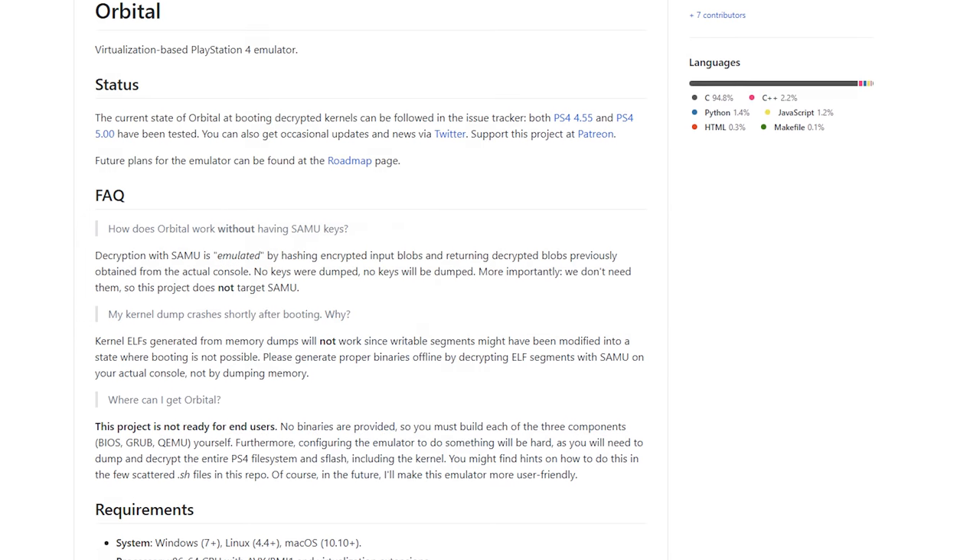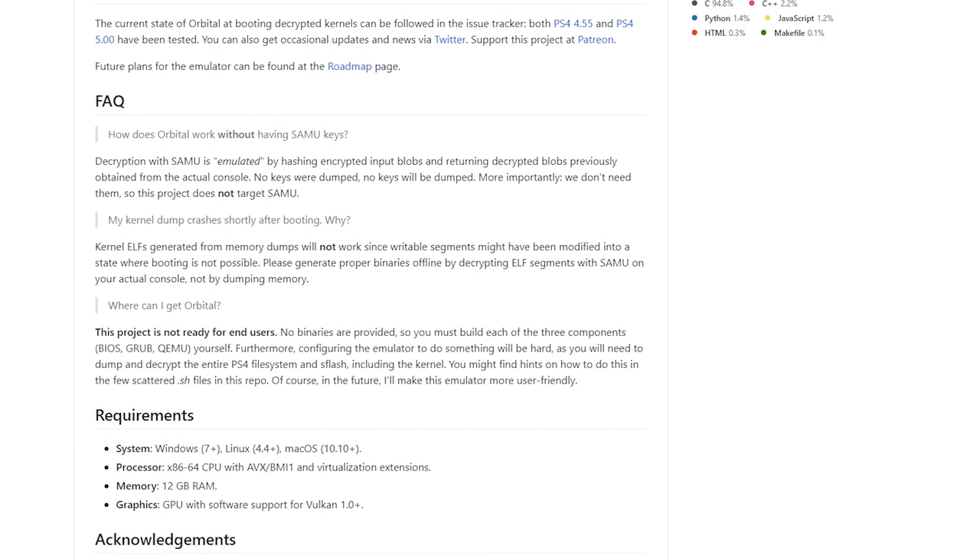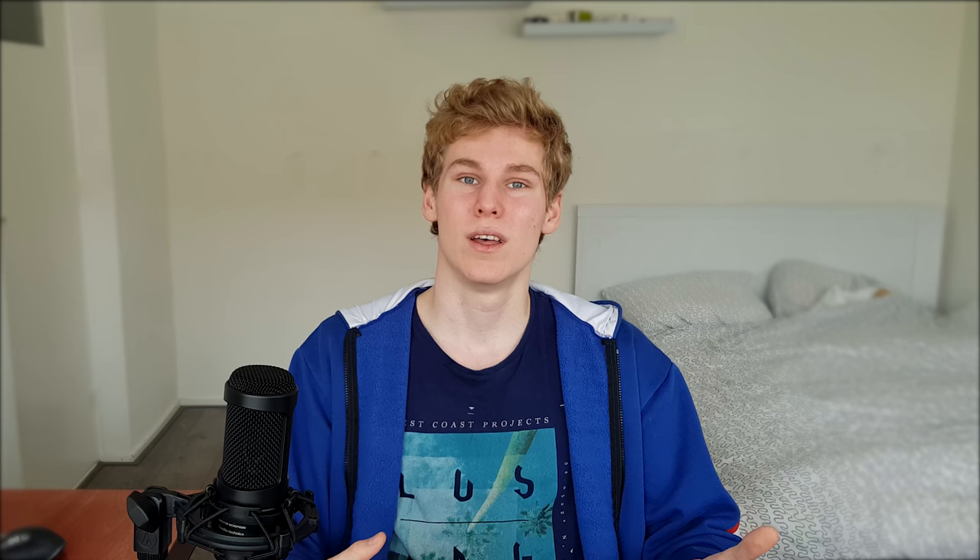The last emulator — and probably the biggest and most well-known — is Orbital. I already made two videos about this, and ever since my last video there haven't been any major announcements made public. Orbital is a low-level PS4 emulator, which means it requires files like firmware and the Orbis OS from the PS4. In exchange, you can emulate anything from the PS4 — menus, settings, and more — though you can't log into PSN, at least not anytime soon.